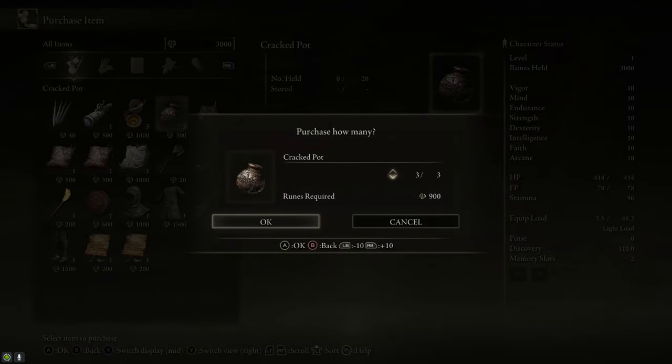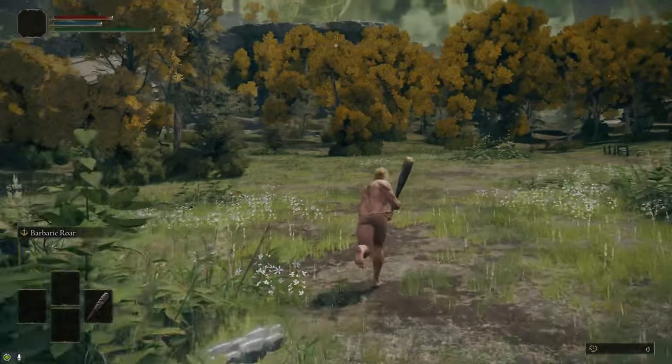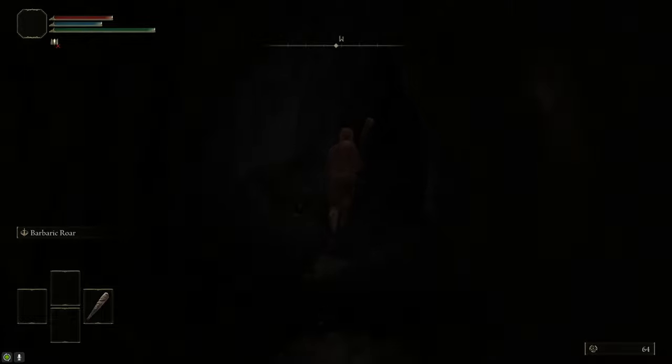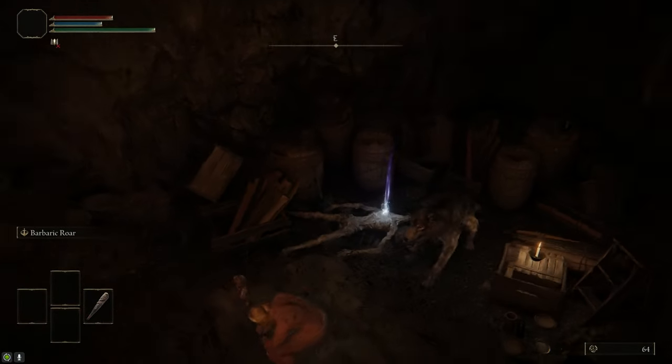To start off, we're going to go to the Church of Elleh in Limgrave and talk to Kale, where we're going to purchase his three cracked pots as well as the crafting kit and a bunch of throwing daggers. We're also going to head directly north of the church, where we're going to find the Groveside Cave. Inside the Groveside Cave are a bunch of wolves, so be careful of them, but there's also a cracked pot, which we're going to need later to fight the Godskin Noble.